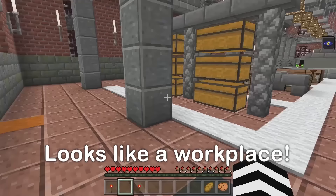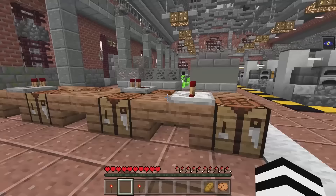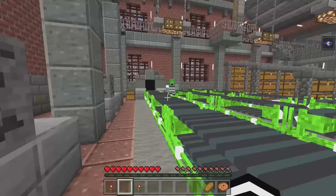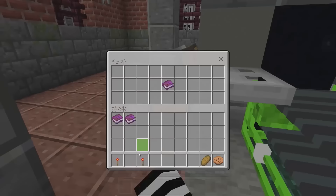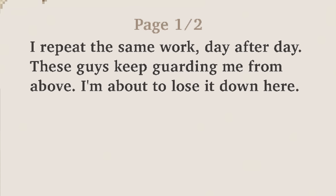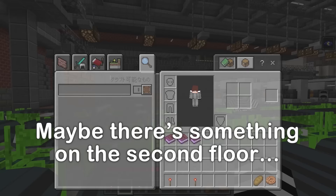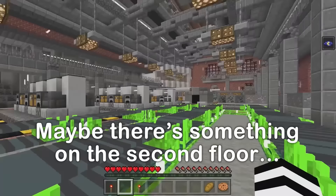This looks like a workplace — I think you're right. Oh, a conveyor belt. I get it — it's like a factory. There are a lot of chests here; maybe we'll find something useful inside. I found a book. It reads: I repeat the same work day after day. These guys keep guarding me from above. I'm about to lose it down here. From above? The second floor! How are we supposed to get up there?